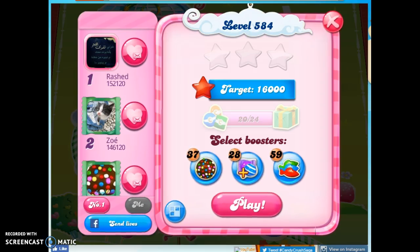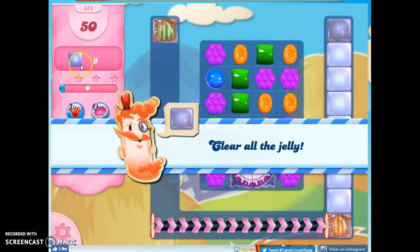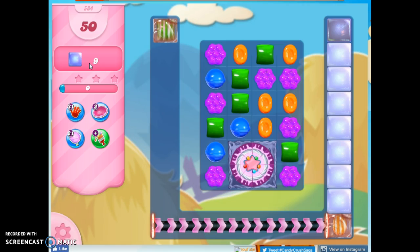Hi friends, this is Susie, your Candy Crush Guru, here to help you solve the puzzle of level 584, where we have 50 moves to collect or clear out 9 jelly.